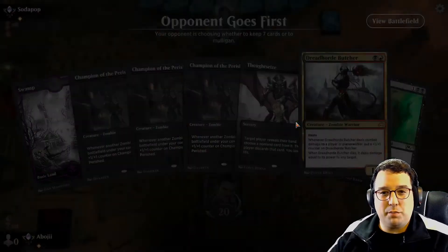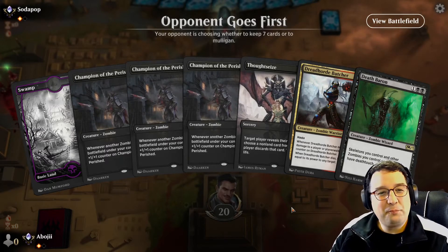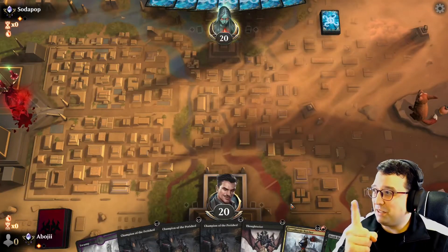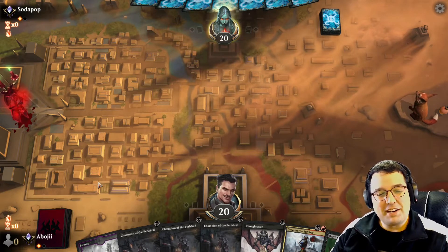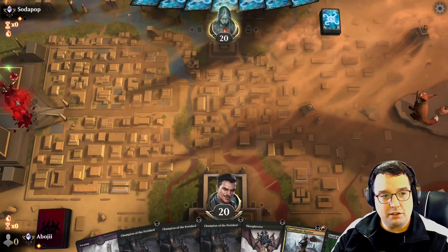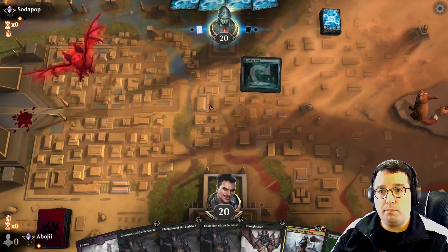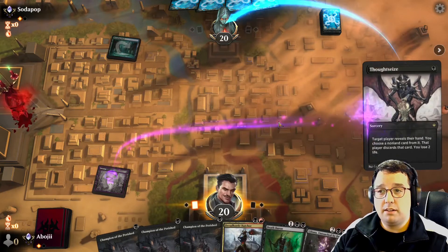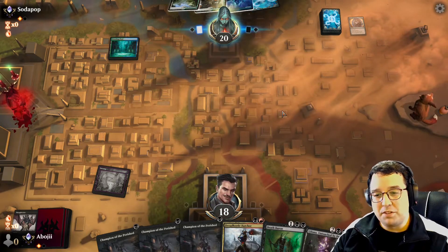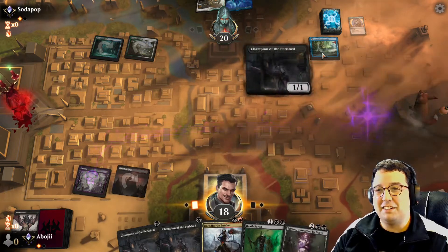Sure would be nice for zombies to be able to take down a fog deck. The opponent has taken a mulligan — I like the Thoughtseize. They mulled to five, so this Thoughtseize could potentially just ruin them. Lead on the Cryptbreaker of course. Thoughtseize — take the Archmage's Charm. They have the opposite problem I have — they're digging for action now. Oh, they found the money draw off the top: Alrund's Epiphany! What a card. Sure would have been nice if they drew that Fabled Passage.